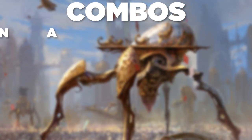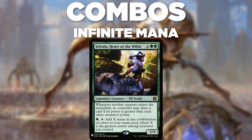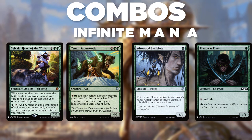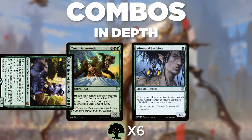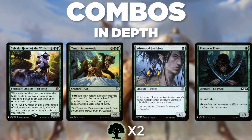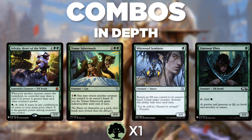We can leverage Selvala's mana ability to get infinite mana, but we need a certain amount of power on the board. If we have at least 6 power on board, we can use the 3-card combo of Teemer Sabertooth, Wirewood Symbiote, and any 1 converted mana cost elf to go infinite. Tap Selvala for 6, use Wirewood's ability to return an elf to hand and untap Selvala, use Teemer Sabertooth's ability to return Wirewood to hand, then recast both. This nets 2 remaining mana and returns your board state to its original position. You sink 1 mana back into activating Selvala and repeat — each iteration nets 1 mana.